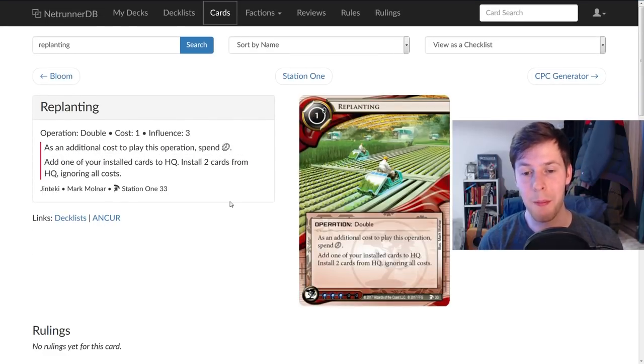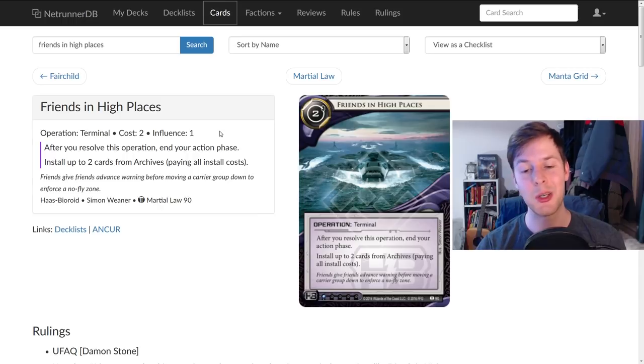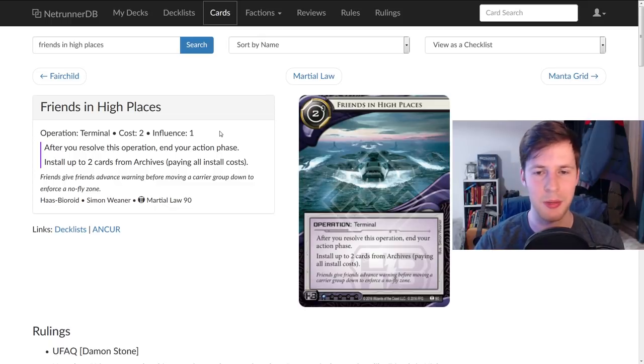Now, if you're trashing your cards you're going to have to bring them back. You might also want to derez some cards because you get more value from a card being unrezzed — it becomes more taxing because it now represents running on a Chiyashi instead of just the pup you put in your deck. This is Replanting, and this is actually one of the big reasons I think Ag Infusion is an agricultural thing. It's a double that lets you add one of your installed cards to HQ and then install two cards ignoring all costs. Not only does it let you build deep servers without paying a premium, it also lets you take a rezzed card and reinstall it unrezzed — which might be better value. This card is huge in Ag Infusion.